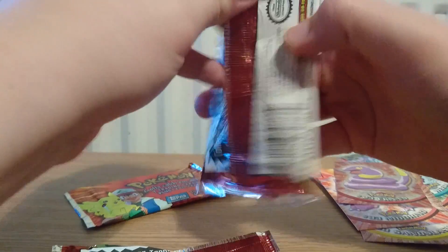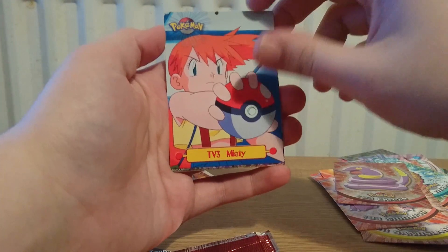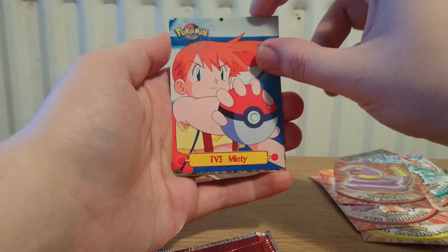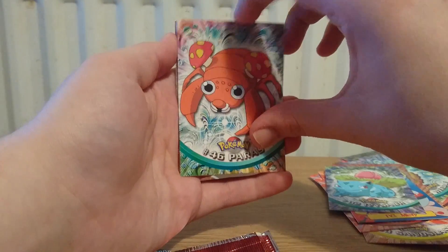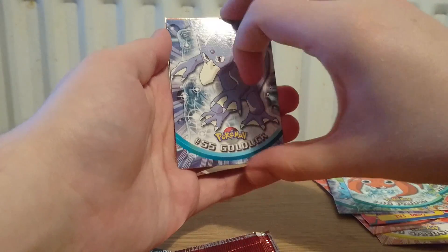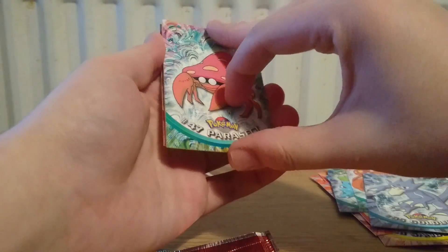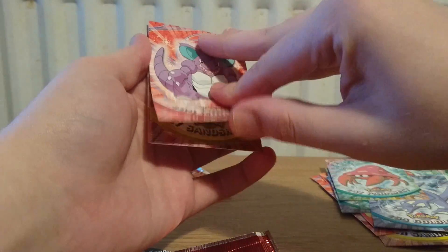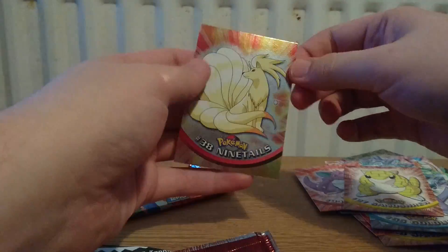Second to last pack. I've really enjoyed opening this booster box — it's really, really cool. We have Misty, Ivysaur, Paras, Golduck, Parasect, Nidoking, Sandshrew, and a holographic Ninetales — that's beautiful. I never thought I'd get to do something like this, which is kind of crazy.